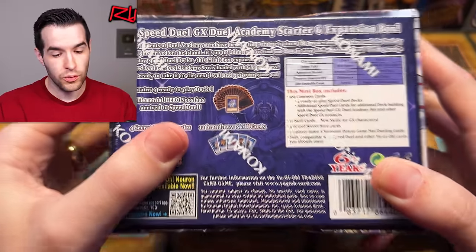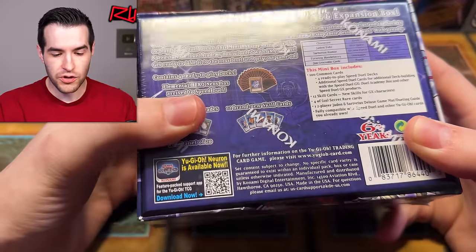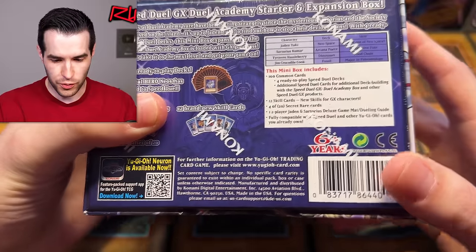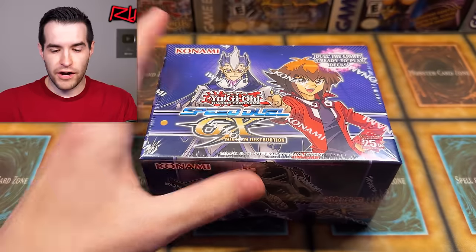Elements of Hero Neos has arrived to Speed Duel. Elements of Hero Neos — there you can get Yu-Gi-Oh! Neuron. I'm covering up these, even though I can see a Miracle Fusion there, which is pretty cool. Some awesome stuff there. Very exciting.